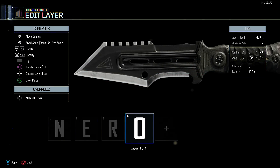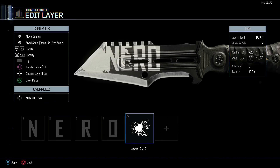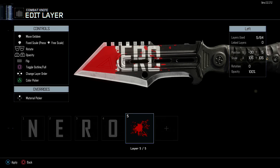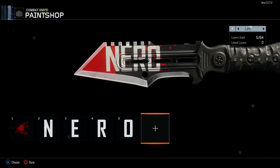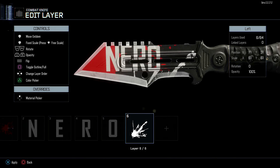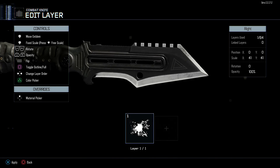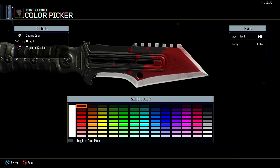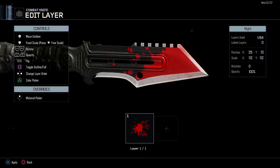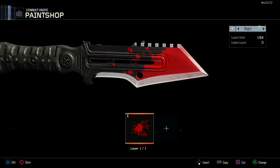Here is a knife - yes, you can customize your knives, which I think a lot of people are excited about, especially the knife-only community. I wrote 'Nero' on here again, just for an example, and added some paint splatters that are supposed to look like blood - they don't really look like blood but it looks pretty cool. There it is, the Nero knife. If I wanted to run around knife-only I'd have a knife with my name and my own custom designs on it - it's a really neat system.